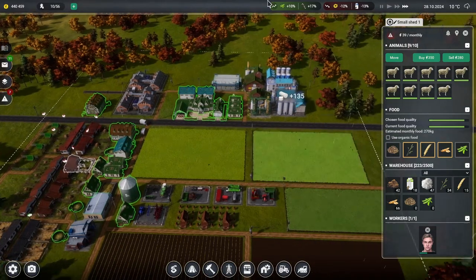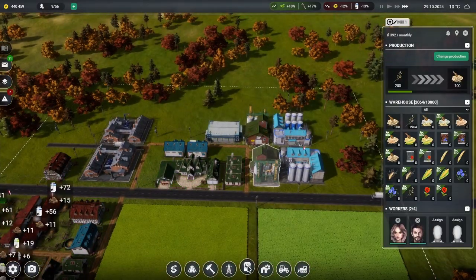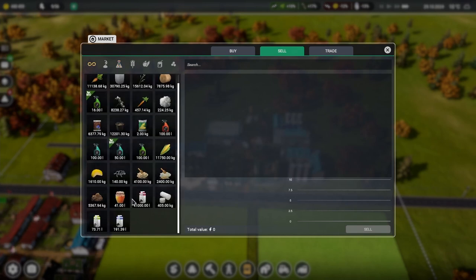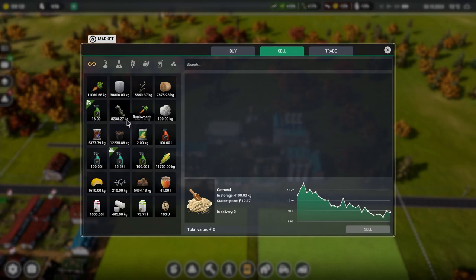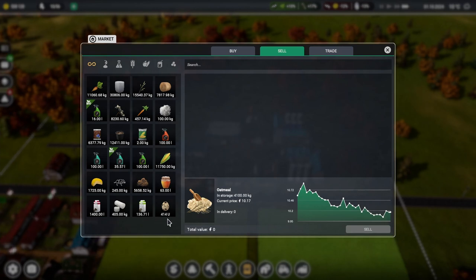I think because we made so much up here we totally wiped out our feed. We'll sell that off. We don't have a lot - we're low on carrots, we're kind of low on everything.